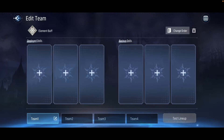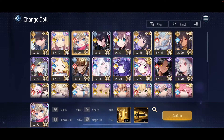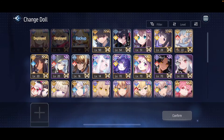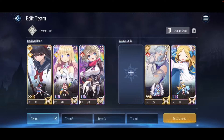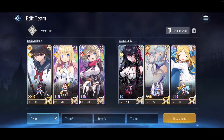Your full 1-6 setup should look something like this: one tank in the front deployed slot and your backup tank in the front backup slot; one healer in the middle deployed slot and your backup healer in the middle backup slot; one DPS in the back deployed slot and your backup DPS in the back backup slot. And with that you have a full team.